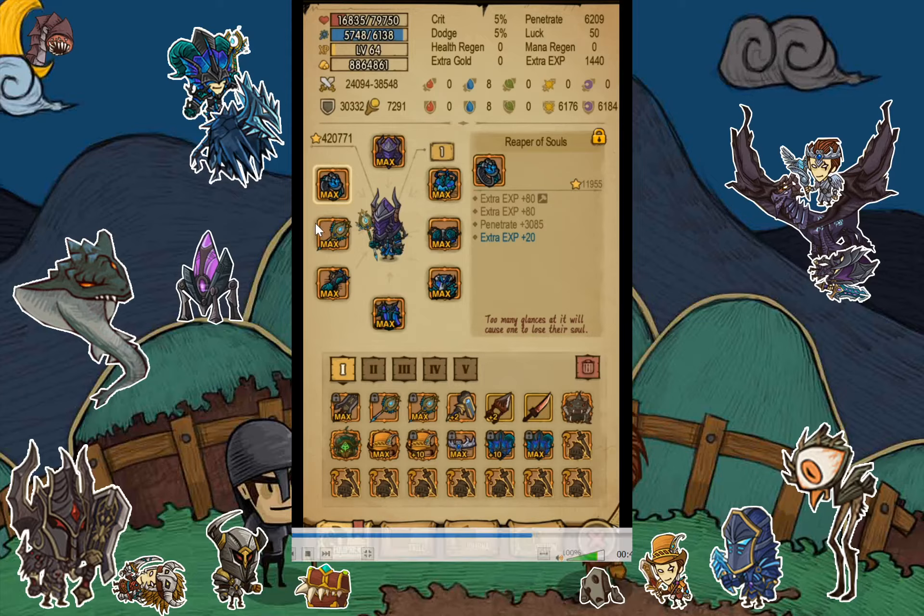If you cannot balance a big damaging weapon with extra XP stats, maybe just forget about the extra XP stat in your weapon slot and take the biggest weapon you have — even if it has no extra XP line — just to make sure you will one-shot the enemy so your farming will be a lot faster.